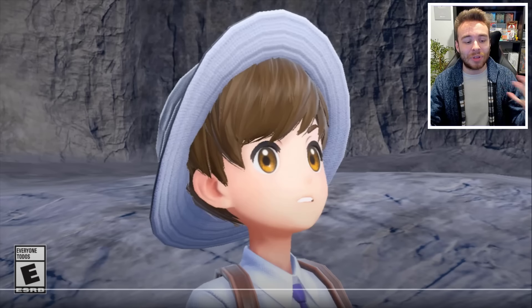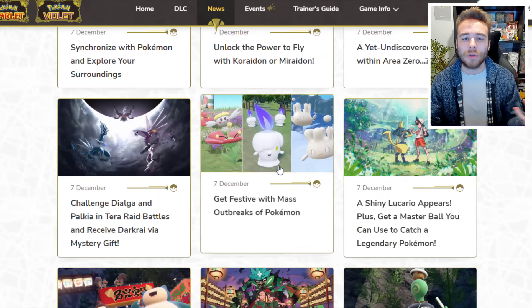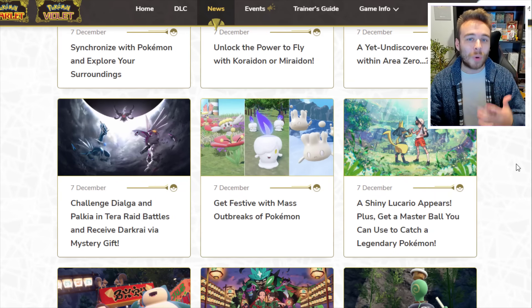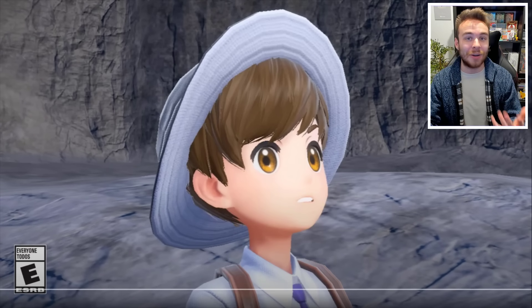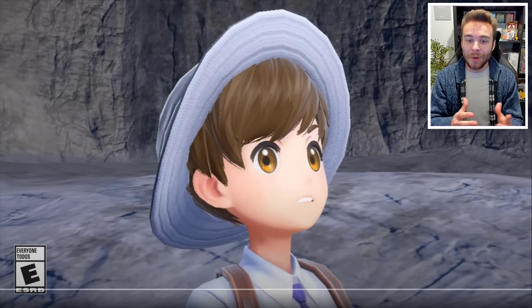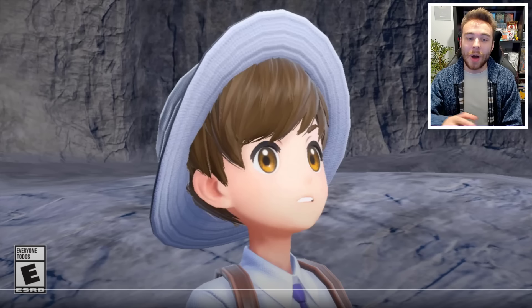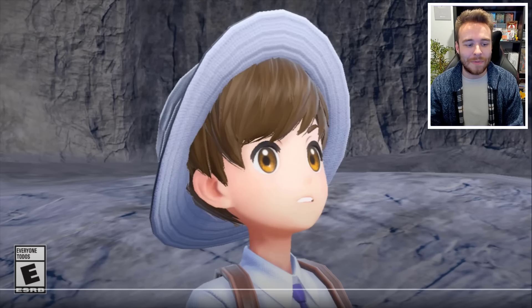Starting things off, we have the trailer to go over and also all the new information on the website. There were no Pokémon reveals today, which was really unfortunate. I thought for sure we were gonna see Paradox Entei, Paradox Terrakion, maybe Diplin's Evolution, but we got absolutely nothing. We did get new gameplay features though, which is pretty cool, and we're gonna be breaking down all of the new information.